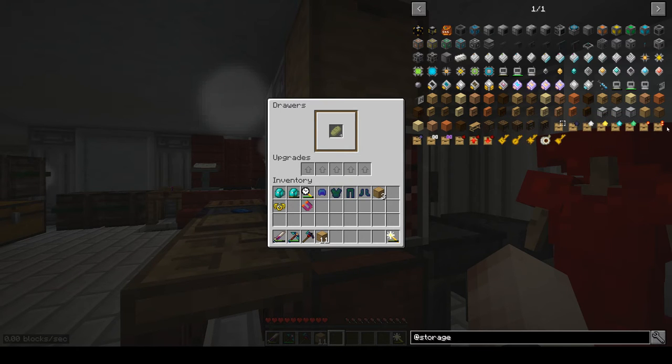If I shift right-click with an empty hand I can see the quantity right here. There are other upgrades that do really fun stuff — like void upgrades, status upgrades (one of my favorites), and capacity upgrades. For example, 2x the 32-stack limit for this drawer would be 64 stacks.